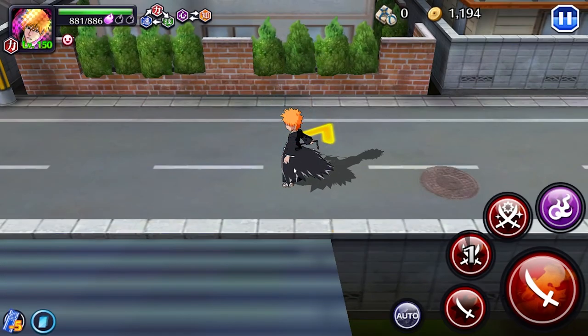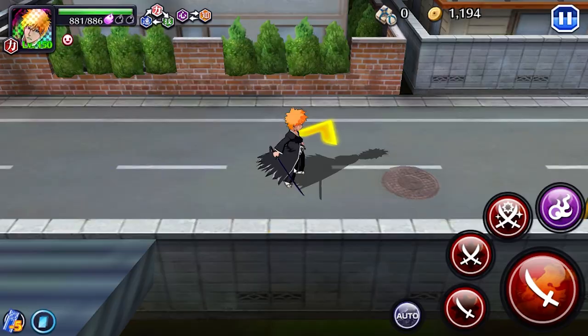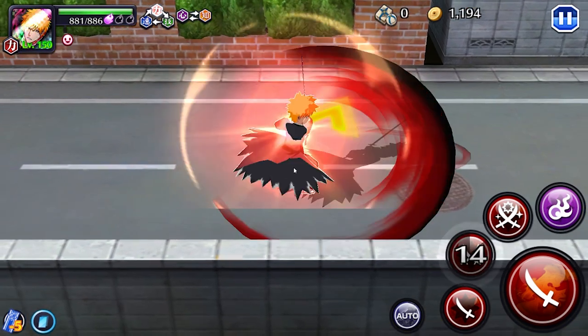Moving on to the strong attacks. Starting off with strong attack 2 — remember when Ichigo deflected all of Senbonzakura's blades with one single attack? That, ladies and gentlemen, is strong attack 2. And to stay true to the anime, Caleb made sure that strong attack 2 gives a shield to all the allies.